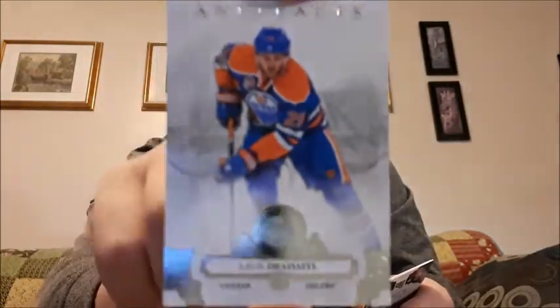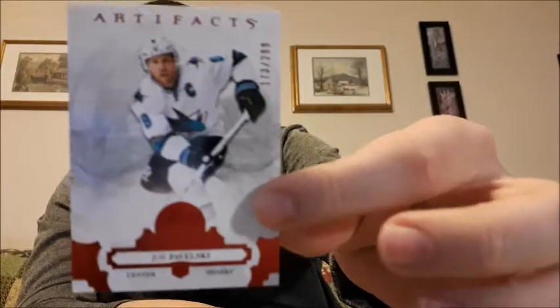The fourth and final pack for this video. Leon Draisaitl - I really butchered that name. Carey Price - I will take that one, even though it's a base card I'll put that to the side. Logan Couture, Max Zuccarello, and then a red parallel! This one is actually numbered out of 299, it is number 173, and that is a Joe Pavelski. Red parallel, numbered card - I'm really happy with that one.